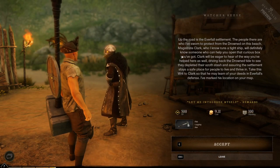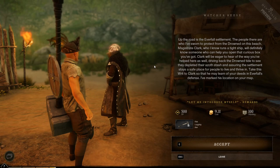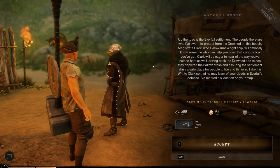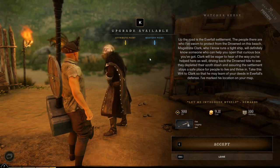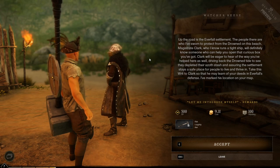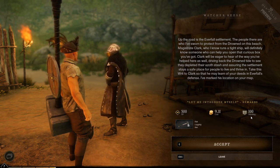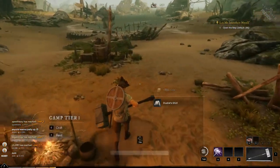Up the road is the Everfall settlement. There are people I've sworn to protect from the Drowned on this beach. Manus Freak Clark runs a tight ship and will definitely know someone who can help you open that curious box. Take this writ to Clark so they may learn of your deeds in Everfall. I'll get a logging axe as a reward — which is pretty cool. And that will be the end of this playthrough. Thank you all for watching, and as always, have a nice day!